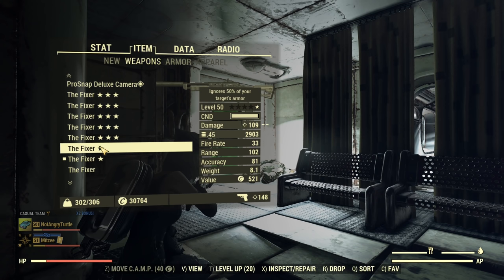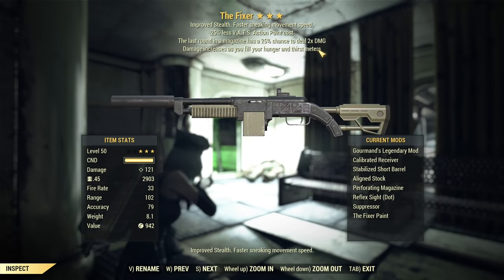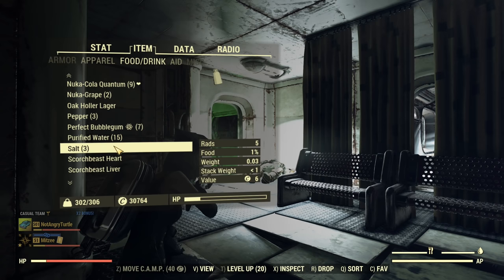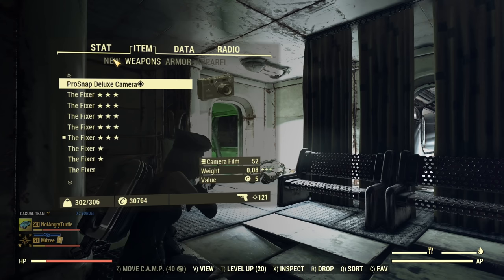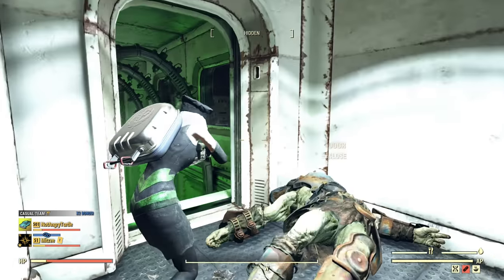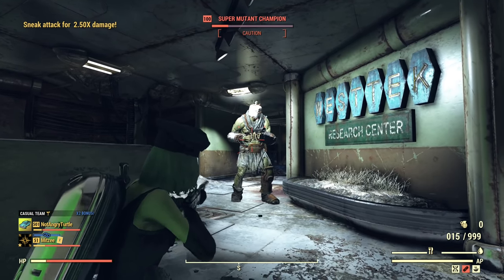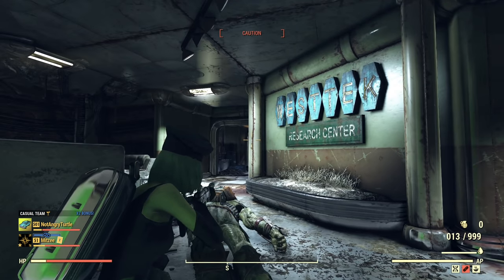Anti-Armor will be used for the full health test comparison. Now we go for Gourmand's - let me make sure hunger and thirst meters are full. Let me pop a Perfect Bubble Gum to be absolutely sure nothing changes. With max food and thirst bars, counting shots with Gourmand's gives us seven shots. Better than nothing, but not as good as Bloodied.